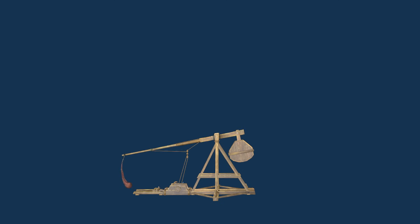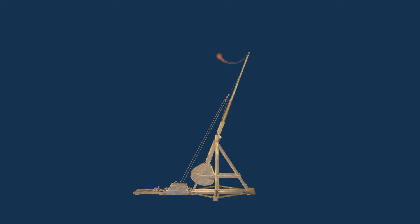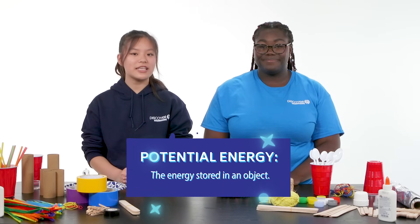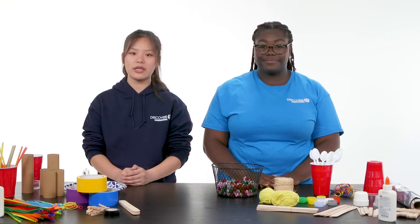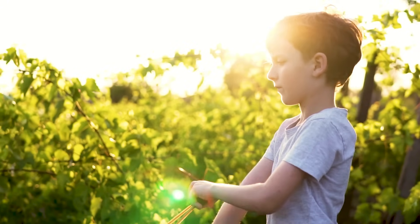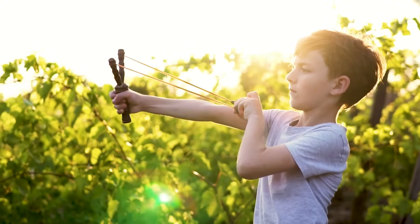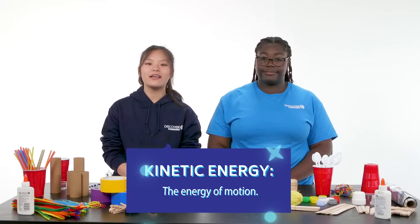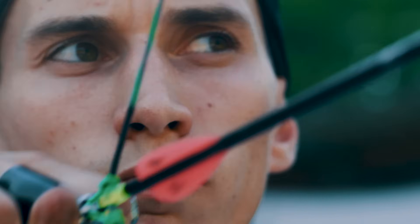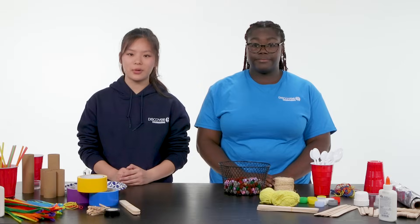So what is a catapult? Catapults are simple machines that launch objects forward by turning potential energy into kinetic energy. Potential energy is the energy stored in an object — it has the potential to become another form of energy if you change something about its properties, like its position or the forces acting on it. Like when a catapult arm is pulled back, the tension and potential energy increases. Kinetic energy is the energy of motion — when you release the arm, its potential energy turns into kinetic energy and is transferred to the object being launched, causing it to propel forward.